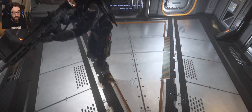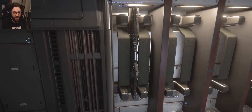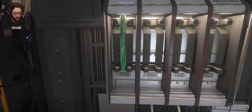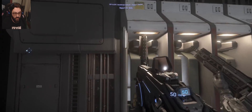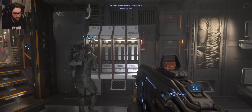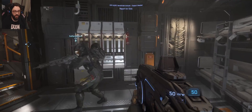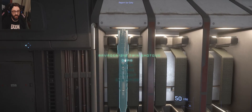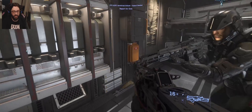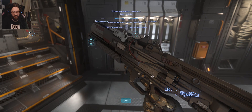They try to exchange shotgun magazines. One player drops items but the other can't pick them up — possibly because they still have a weapon equipped. After holstering, the pickup works. They admire the shotgun and store it and the mags in the ship's lockers — Castiron Arms gear goes in the left locker.